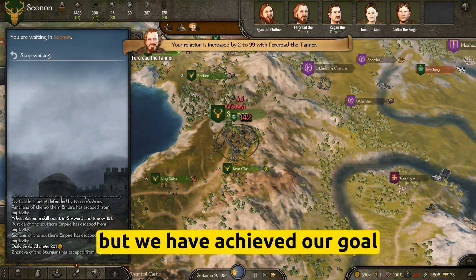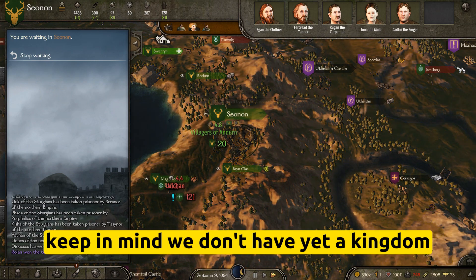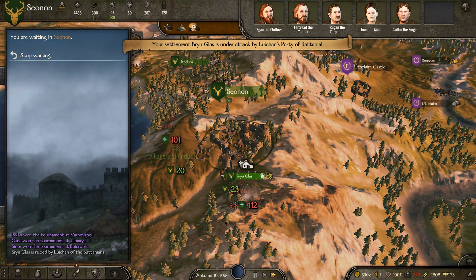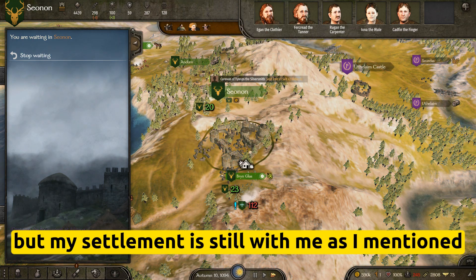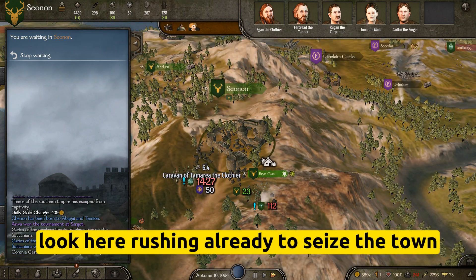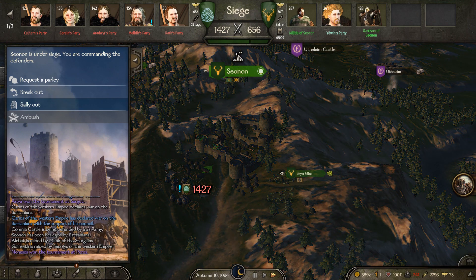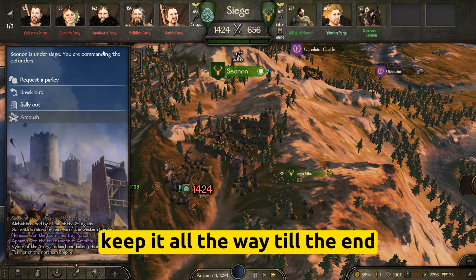But we have achieved our goal — you have left the faction. Keep in mind we don't have a kingdom yet, even though we are now independent. My settlement is still with me, and as I mentioned, look here — they are already rushing to besiege the town.